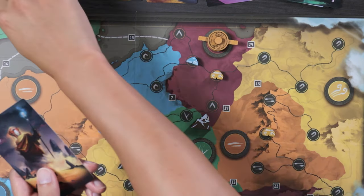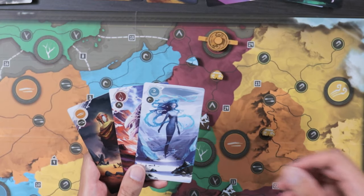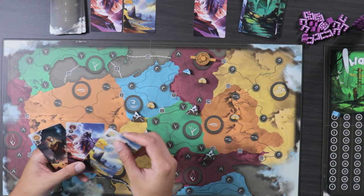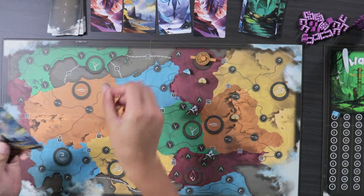After you finish placing your pieces and discarding your card, you replenish your hand back up to three cards at the end of your turn. You can pick from the display or from the top of the draw deck. If you chose from the display, it gets replenished back up to four, and then the next player goes.